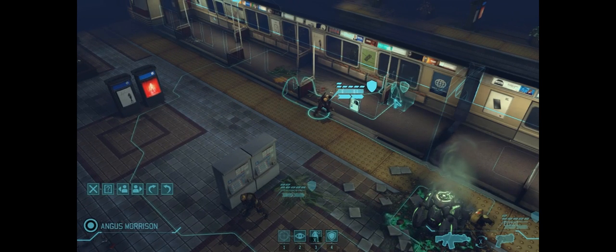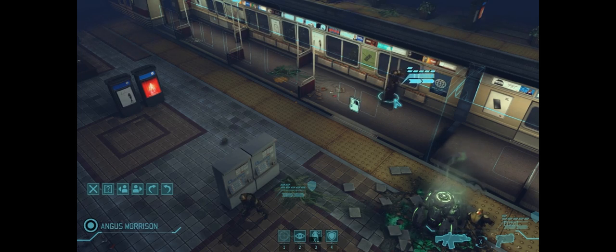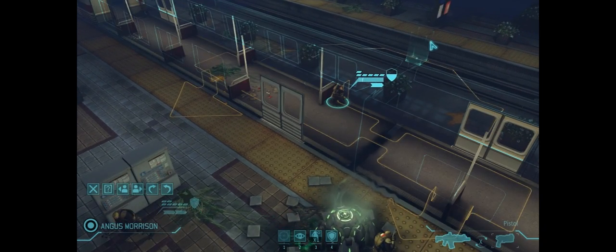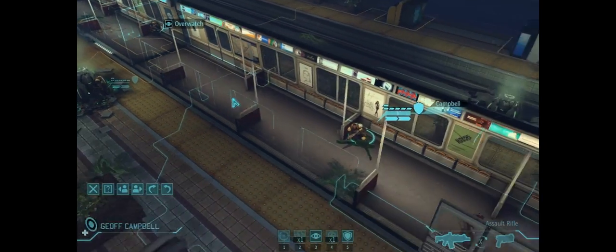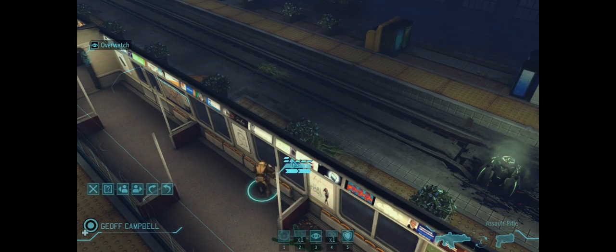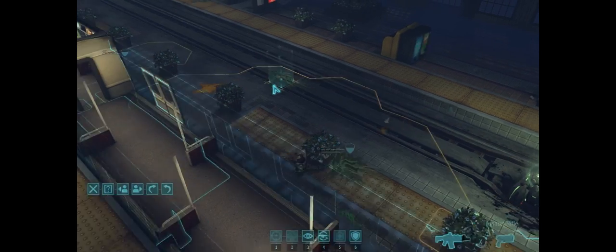Or maybe we'll come across Thin Men or something. Anyway, we're going to move Morrison up here. I've got to keep in mind he's still only got his pistol out — that was very efficient movement there. We'll switch to his assault rifle and put him on Overwatch because this is where we're going to want to come through next. Campbell will stick just out here — I don't think he has a shot at the enemy, so we'll just put him into Overwatch.